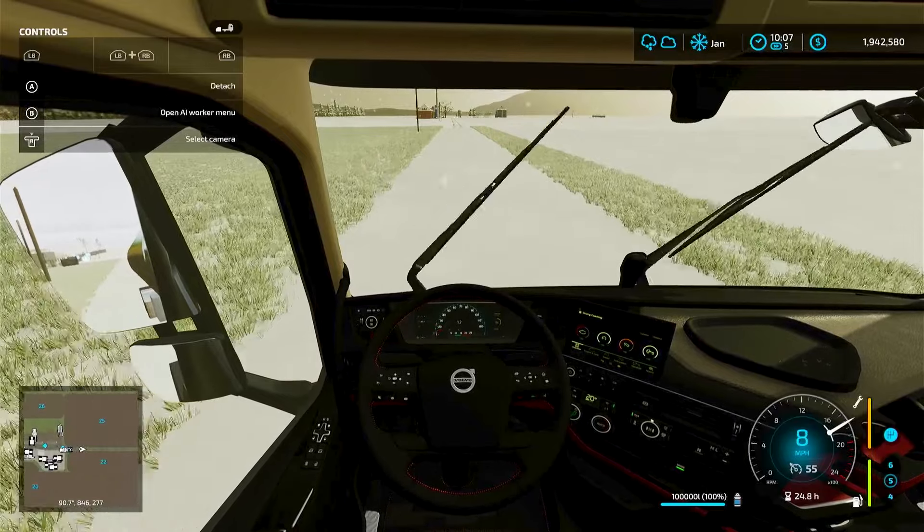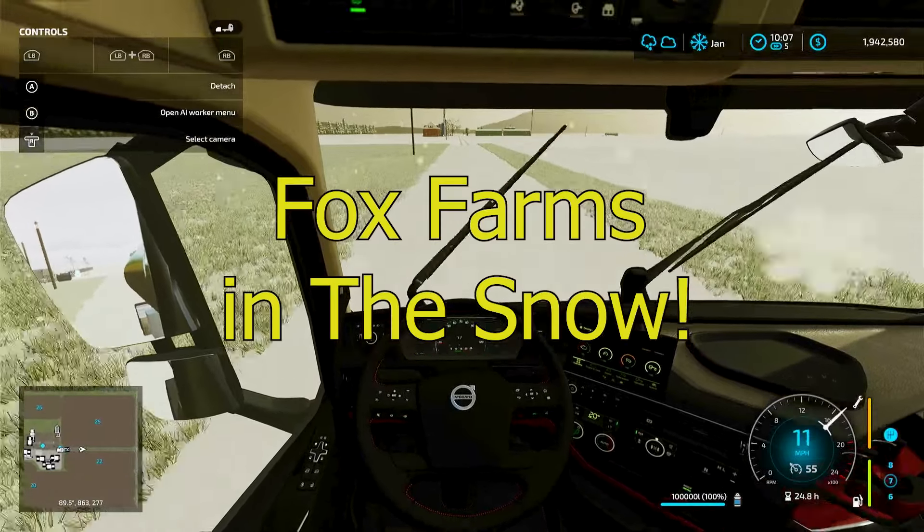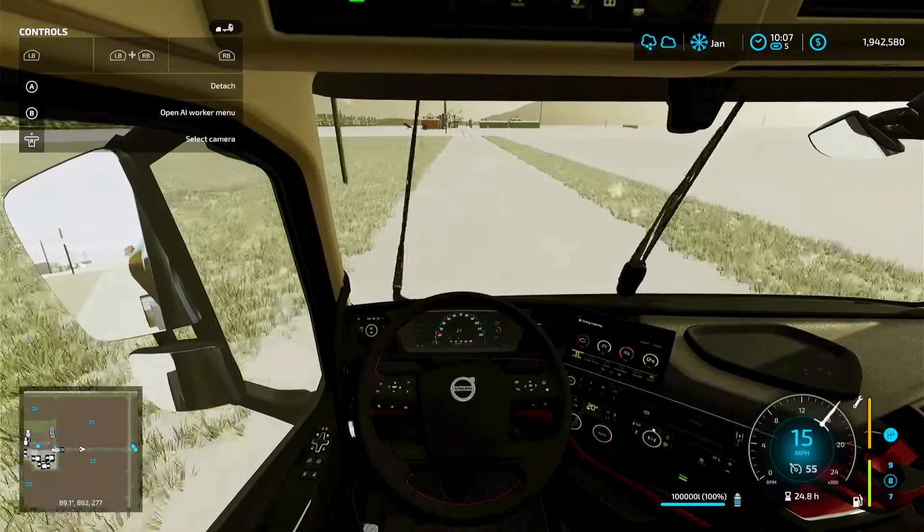Hey, this is Farmer Teacher on Farming Simulator 22. We're on the Fox Farms map. I just want to show you real quick what it looks like in the snow. It's just kind of cool — it's snowing.